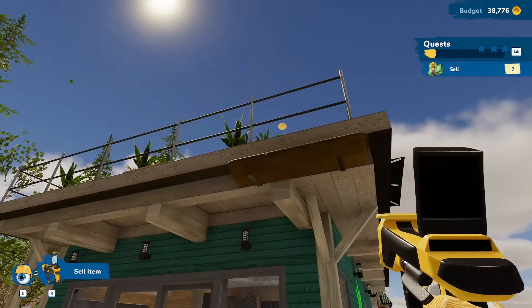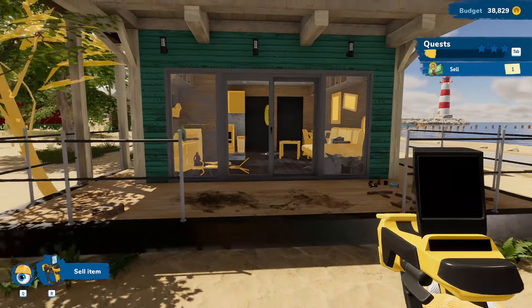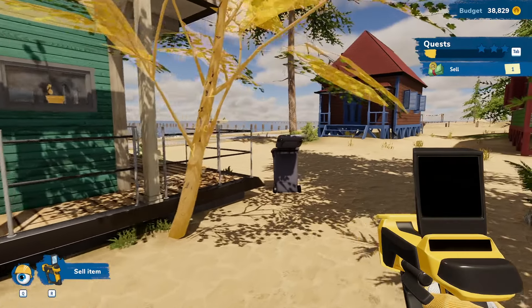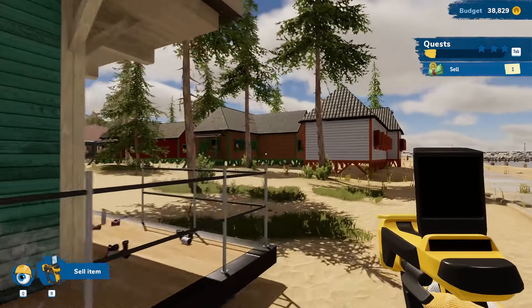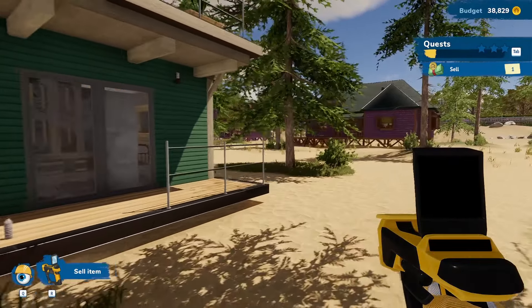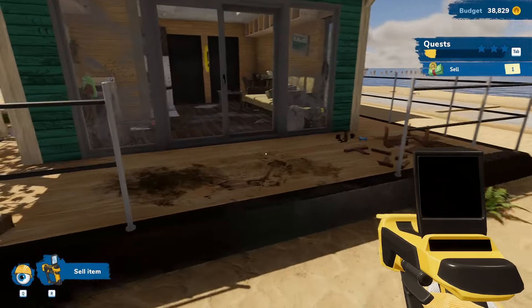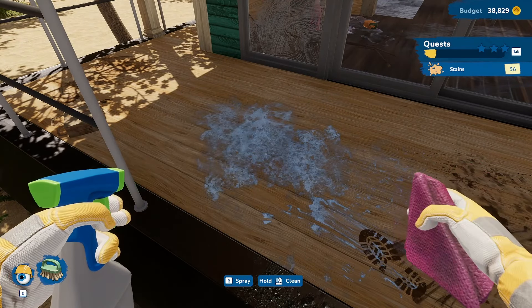We still have three things left to find and sell. We find two of them — the planter and the dead tree. But somehow I walk right past that final tree even though it's glowing, and I still don't see it. We keep walking around the house wondering what that final sellable item is, even though it was glowing like mad.